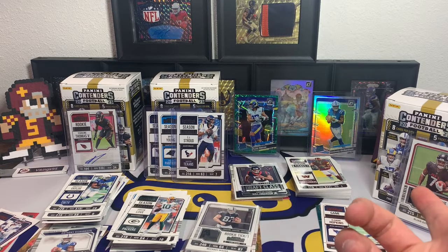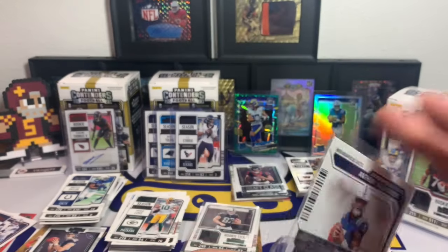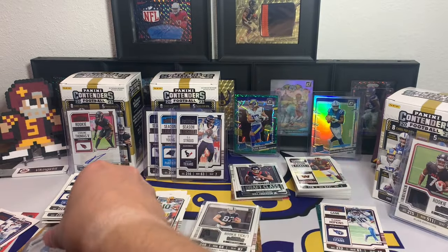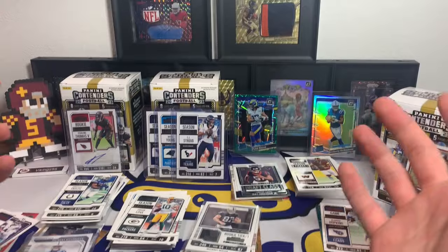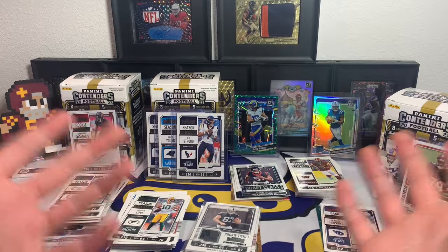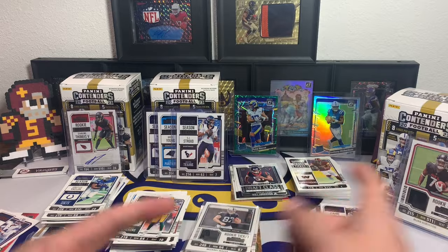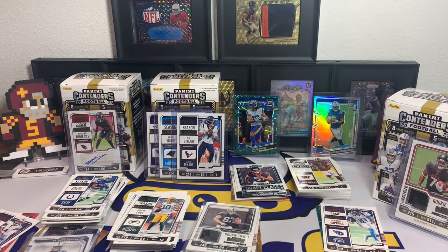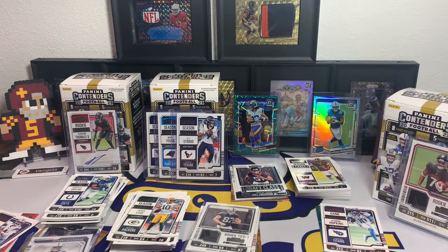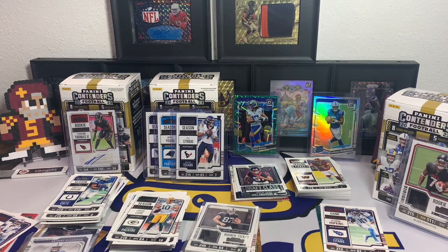They probably added the season ticket rookies because they don't have the actual autos of those guys. The first box was probably the worst, but this one I should also sleeve up — Anthony Richardson and Will McDonald — that's cool. Overall, that was a fun opening, more fun than I thought it would be. I might actually get more Contenders, which I did not think I'd be saying. They're not super expensive and they're kind of fun. I'll leave the Target affiliate link down in the description. Hope everyone has an awesome upcoming weekend — thank you all so much for watching!